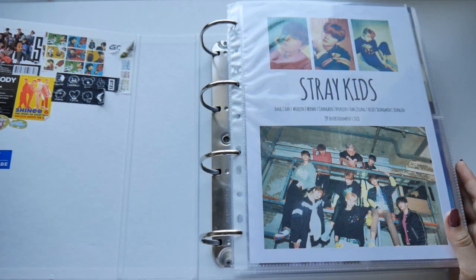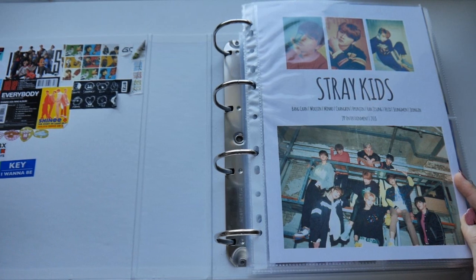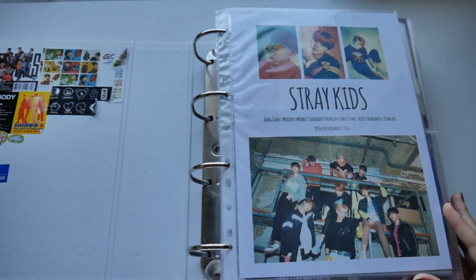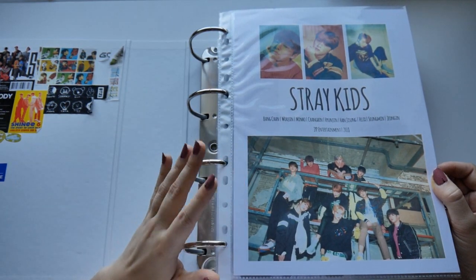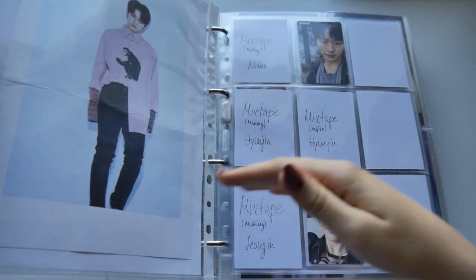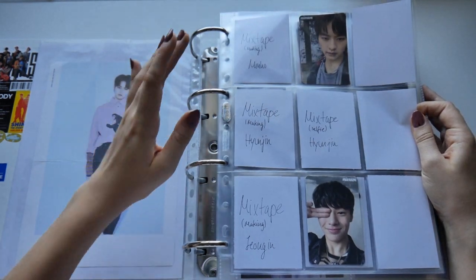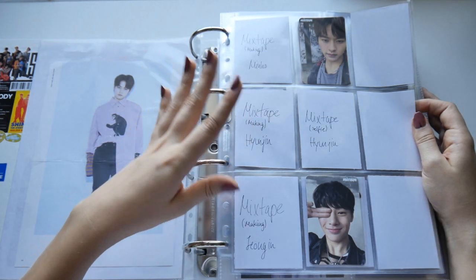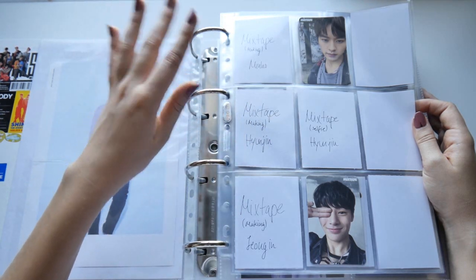This was my first binder. On this side I just have random stickers. The first group is Stray Kids because they're my favorite group. For Stray Kids I'm collecting Minho, Hyunjin, and Jeongin. Right now I'm working on their mixtape cards — I actually have Minho's and Hyunjin's coming in the mail.